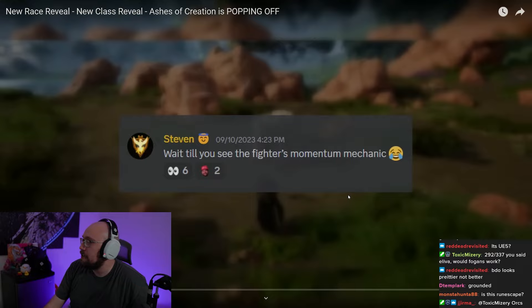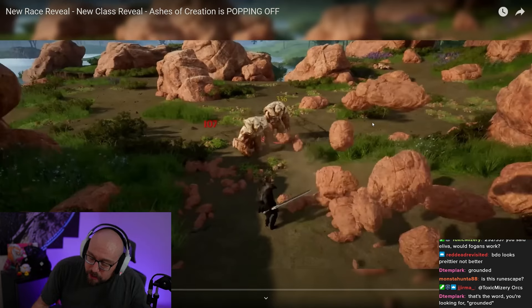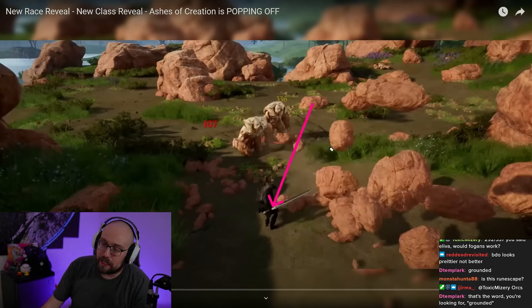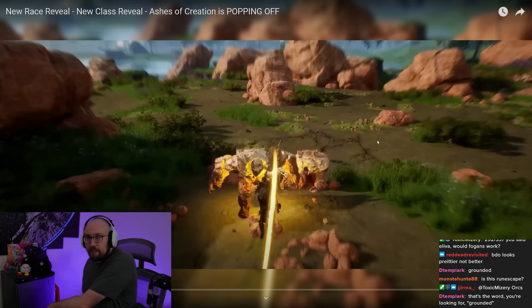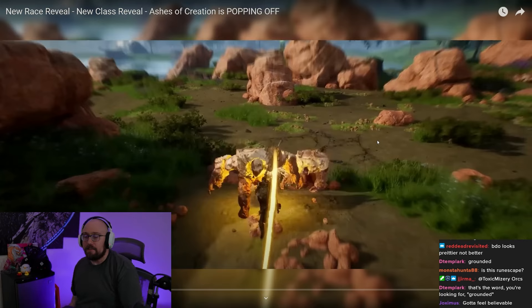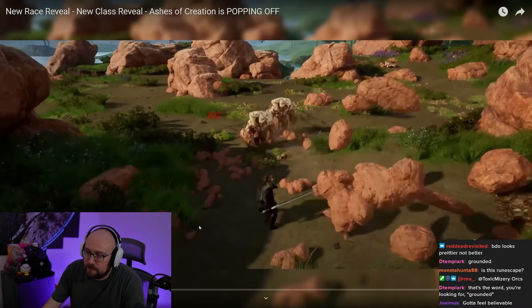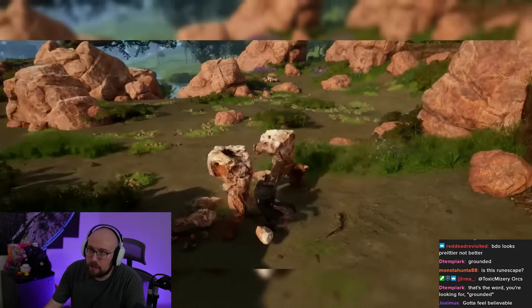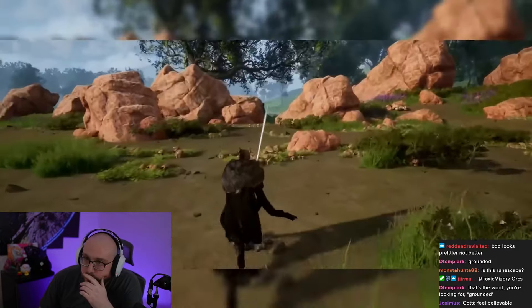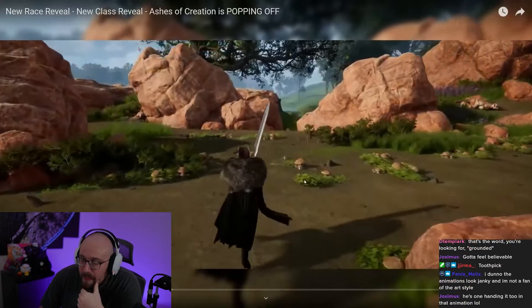If you're constantly just hacking, you're going to exert yourself way more. So I think naming it the 'momentum mechanic' — although I haven't heard much about it — is actually a W. It tells me they kind of understand. Although it is a little strange that this dude is just walking around like he's carrying chopsticks. In Black Desert when the warrior walks around he's lugging this giant sword — you can feel that the sword is heavy. Here it just looks like a short sword — nobody holds a sword like that.